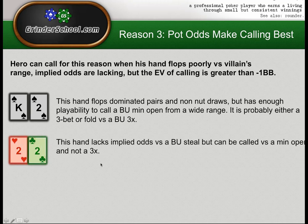Deuces can be an implied odds call but there are times when it's actually a call for reason three instead — pot odds. If the button opens for a min open, we can call with deuces for reason three. The button's opening range is too weak and wide for us to realize that much implied odds, especially with bad position. So calling deuces against the min open from the button rests mainly on pot odds making calling better than folding. But don't call deuces to a 3x — your pot odds are not 3-to-1, they're much worse than 2-to-1.